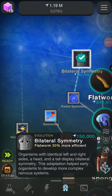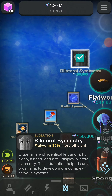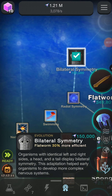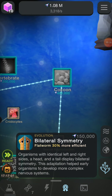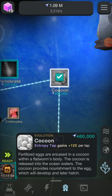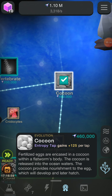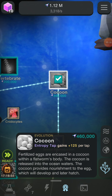Bilateral symmetry — identical left and right sides, a head and a tail display. This adaptation helped early organisms develop more complex nervous systems. Cocoon: fertilized eggs are encased in a cocoon within the flatworm's body. The cocoon is released into the ocean waters and provides nourishment to the egg, which will develop and later hatch.